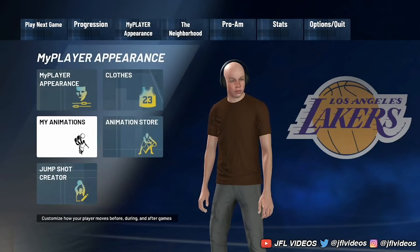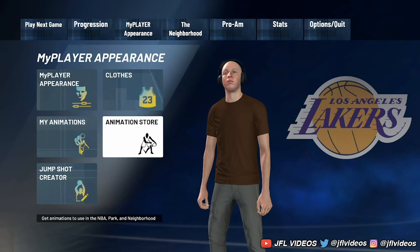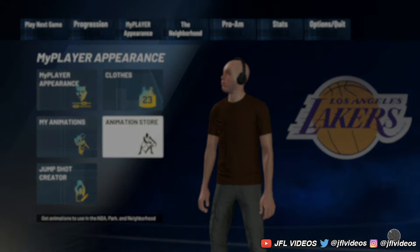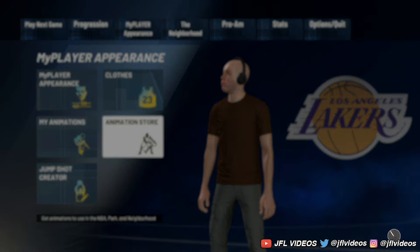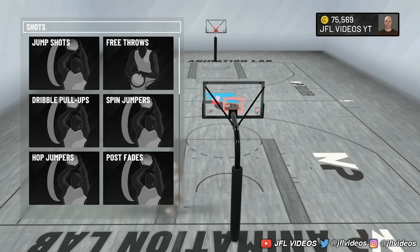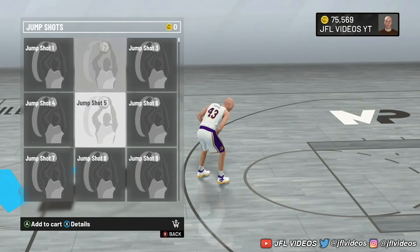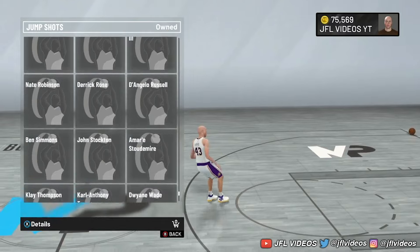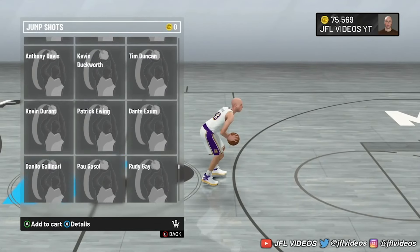To buy animations, you click Start, go to MyPlayer Appearance, click A, and go down to Animation Store — real simple. In the animation store, that's where you buy your animations. I'm only like a 67 overall right now because I only upgraded ball handle to buy pro sigs. For jump shots, you go right here and choose — and they're all free, all of them are free.